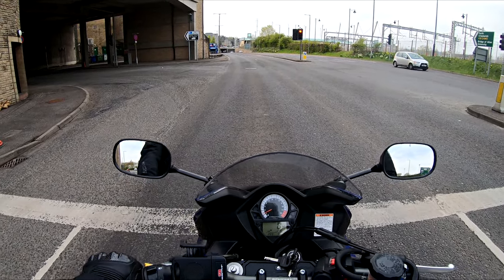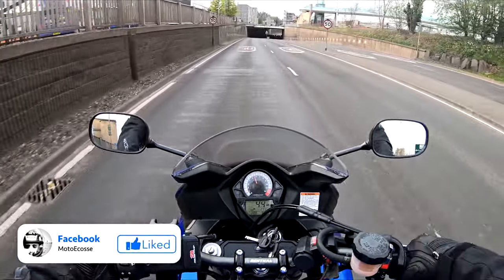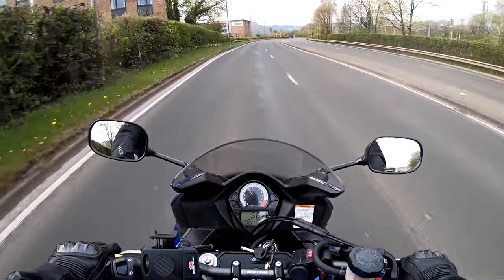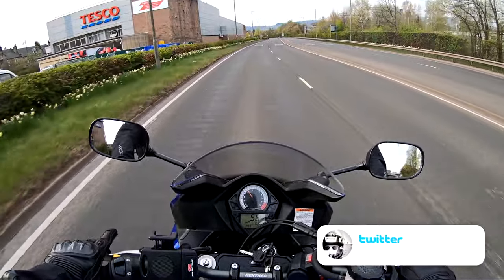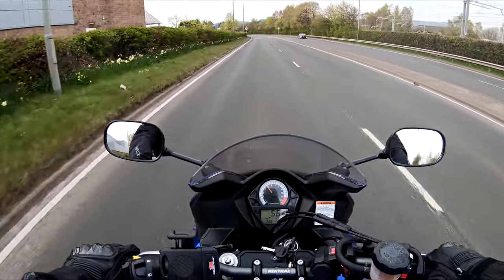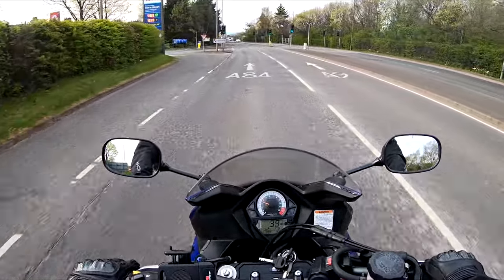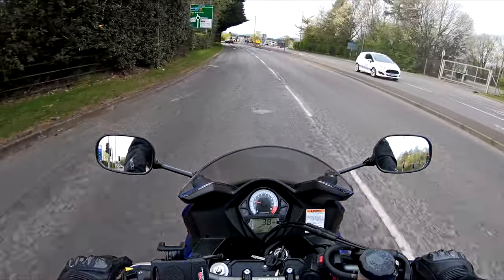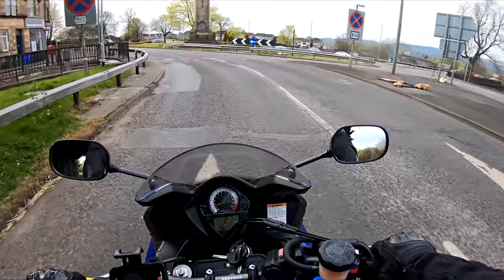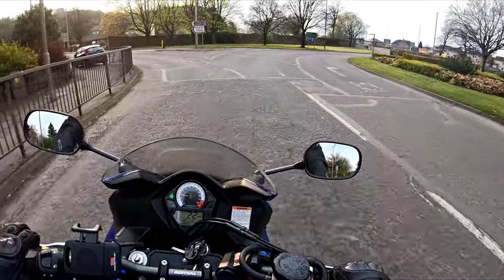Roundabouts are a circular island, and you go round and come off at a certain exit. All the roads that you pass are called exits — first exit, second exit, third exit, fourth, and so on. Roundabouts can have multiple exits. We'll start off with very basic roundabouts, just one or two exits. We'll go over how you approach them, what you should do when you're on them, and how to leave them safely.